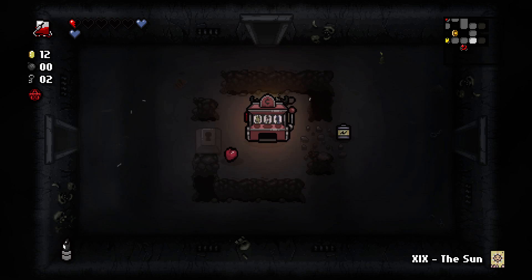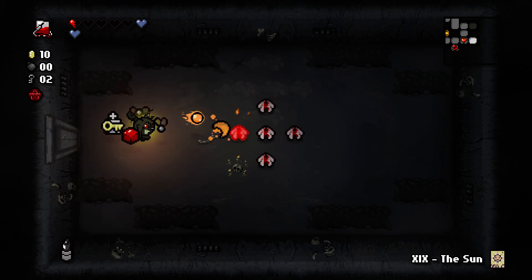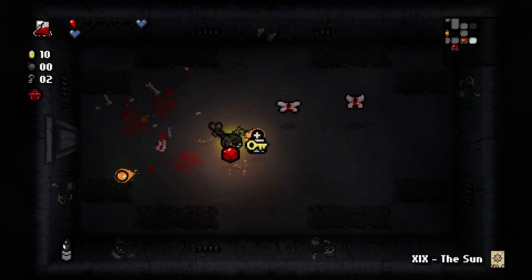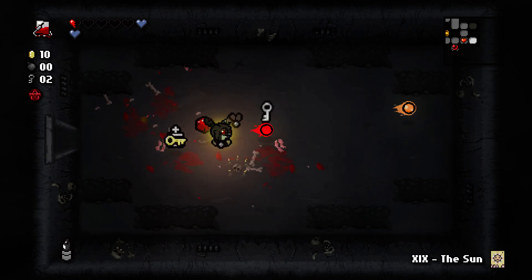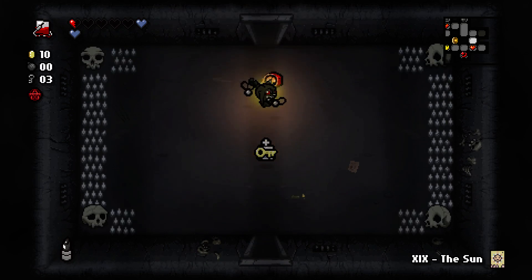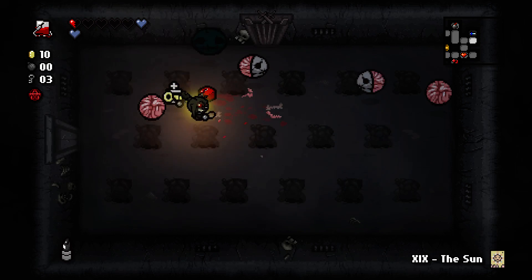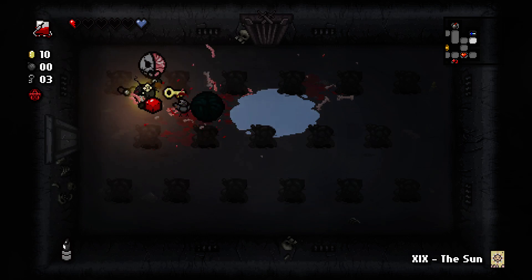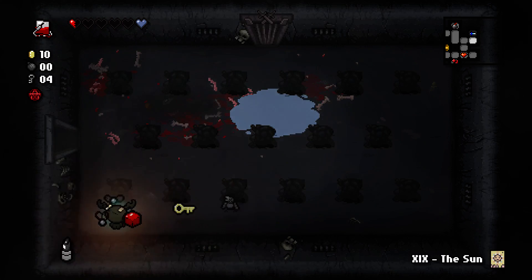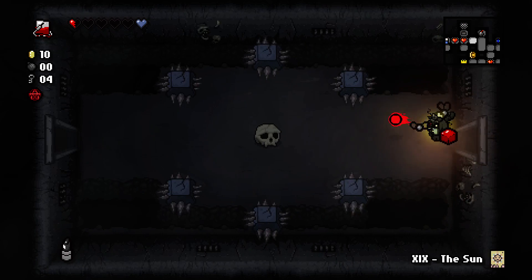Second orbital — nice. That one kills flies, blocks tears. Full orbitals — I'm leaving. I'm happy. Now I have to be really careful about when I'm shooting enemies because I tend to stay close to enemies. If I want to use the cube of meat for anything, I need to make sure I'm not shooting — that's how I get myself exploded. I have Scapular and the Wafer so I'm completely unconcerned.